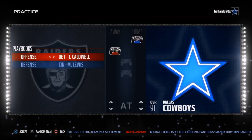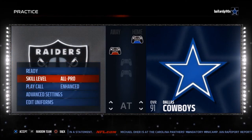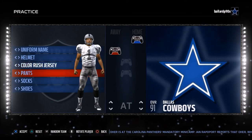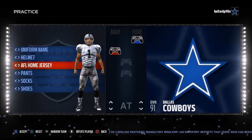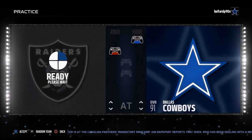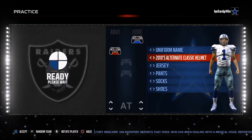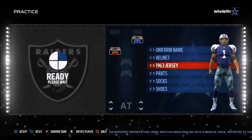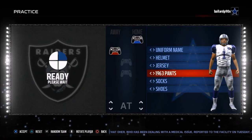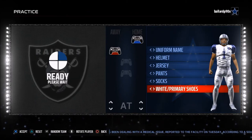I'll actually show you guys a little something out of Denver. I was going to look at Indianapolis. You want to check and make sure their uniforms are not white because I'm going to go with white. You just want to set up your practice mode the best you can. I normally go in with the Cowboys — I think they have the best offensive weaponry. I go one team dark and one team white, that's kind of how I do it.